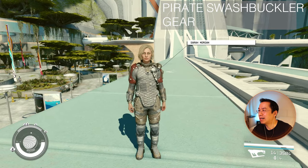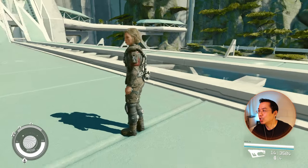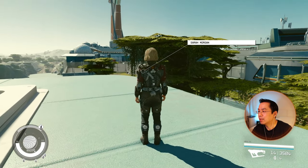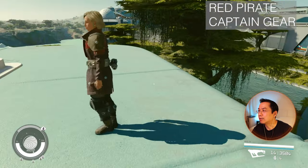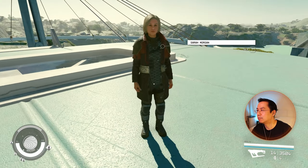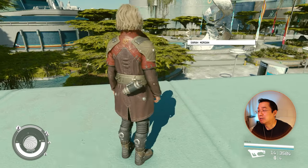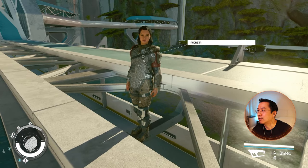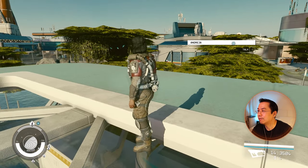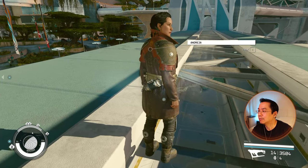This is the Pirate Swashbuckler Gear — I think I looted this out of that same questline. Not good, this doesn't look good at all. There is another version of this with a jacket, and here's that version — slightly better, but I'm not feeling it. That flap going on down there at the front is just weird. Here's a look at Andresa in those same outfits — yeah, that flap is just weird. Not good.